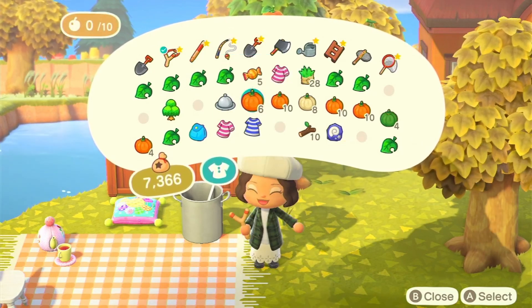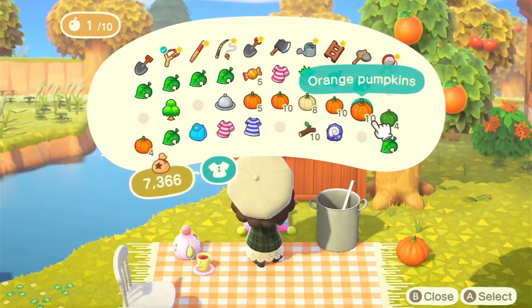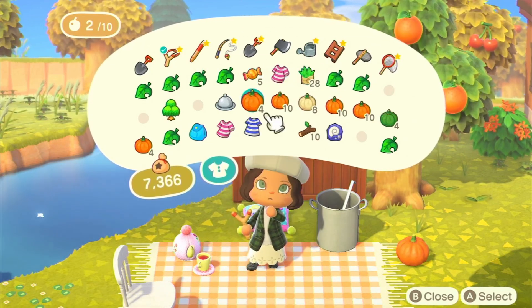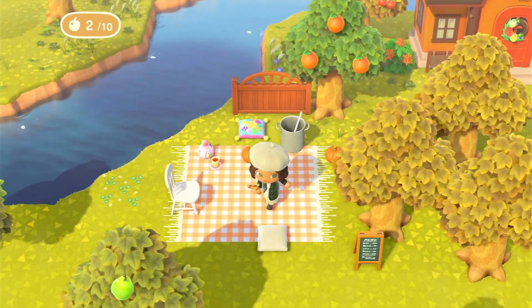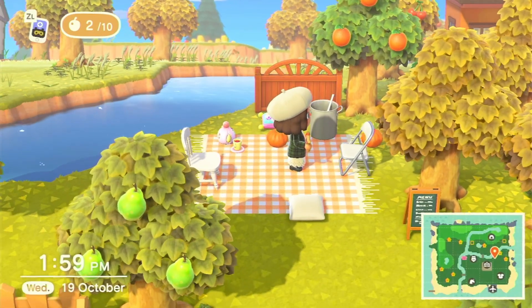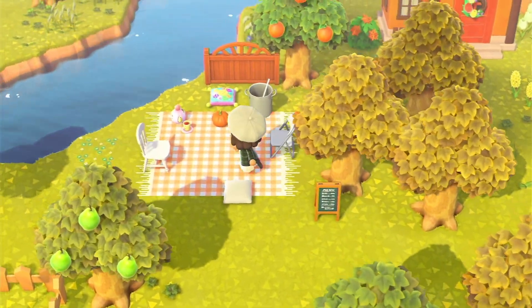Grab one — I just wanna see what it looks like if we just drop a few pumpkins around here. I keep eating them! I just want to grab one and drop it. Okay, there we go — pumpkin time and we are eating pumpkins. Let's put the folding chair back. I'm gonna put the cute little candle. This looks really cute, I really like it.